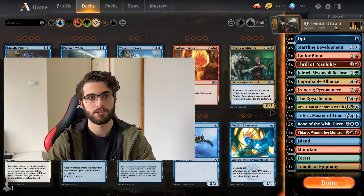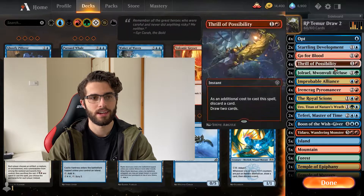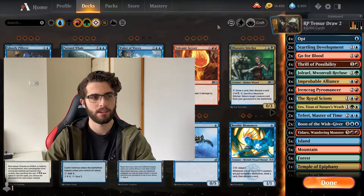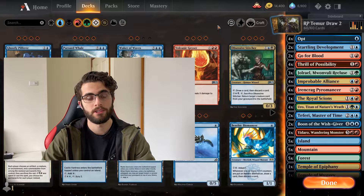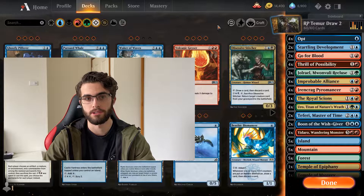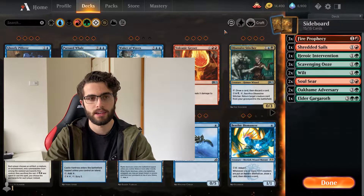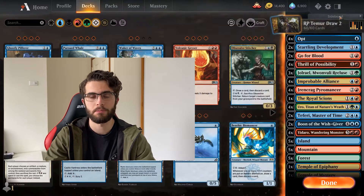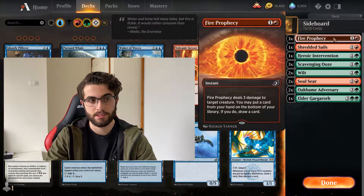So that's rotation-proof Temur Draw 2 — RP standing for rotation proof, because it doesn't let you fit that in the title. Every single one of these cards is going to be here after rotation. I don't think the deck will be tier 1 or anything, but I think it'll be a solid tier 2 or tier 3 deck. I'm sure Zendikar is going to add some tools for the deck as well. We're just going to be playing unranked today, because having no shock lands is a bit of a disadvantage. But if you were to have a sideboard, here are some options I'd consider.